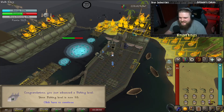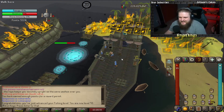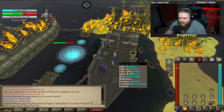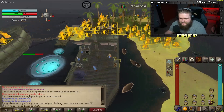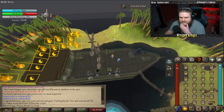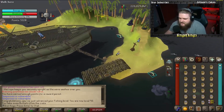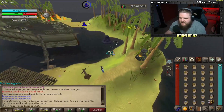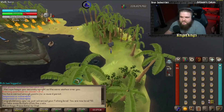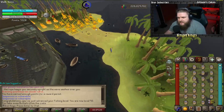On 93 fishing, for this one you will not be attacking Tempoross directly after launching your entire inventory of harpoon fish. You want to fill up your entire inventory with buckets. You're going to click to move, and on the way over there you can go ahead and cast Humidify. You want to be moving before you cast it — sometimes it makes you stutter-step, but most of the time you'll continue to walk while you cast Humidify.